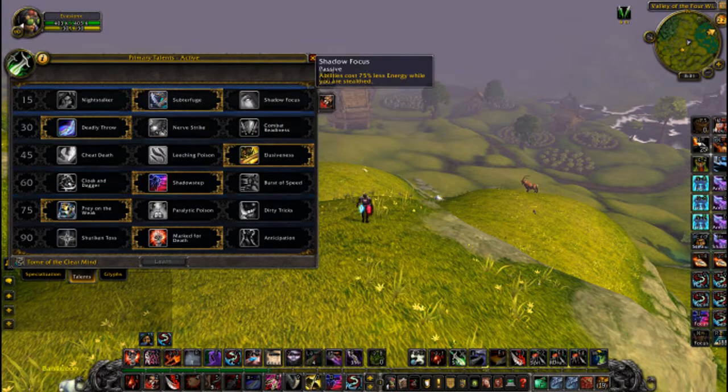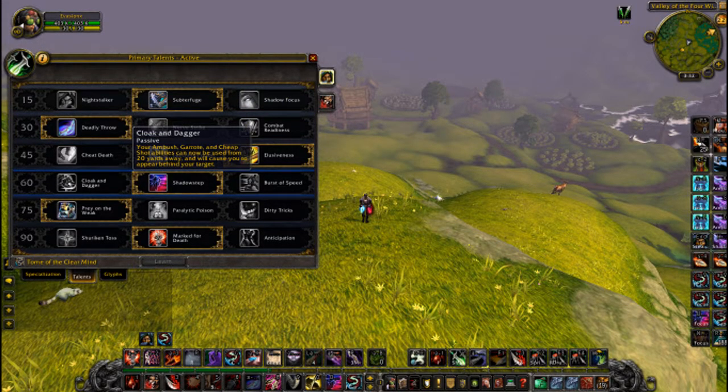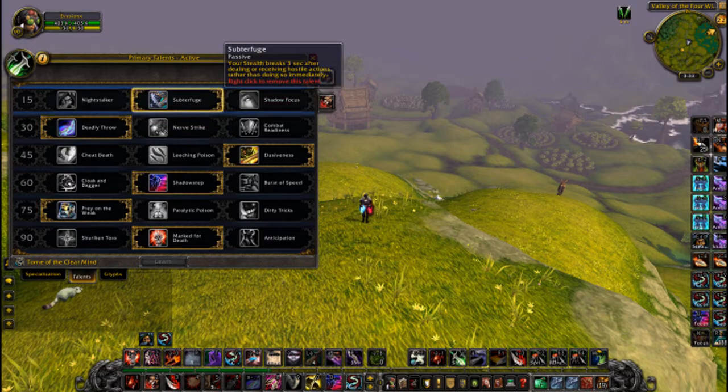Secondly, I think I'll go over Talents real quick. I'm still going to be using Subterfuge, even though we received some nerfs on Cloak and Dagger and I'll no longer be using that. I believe Subterfuge should still be the best option, and you can peel an entire team still with proper positioning.